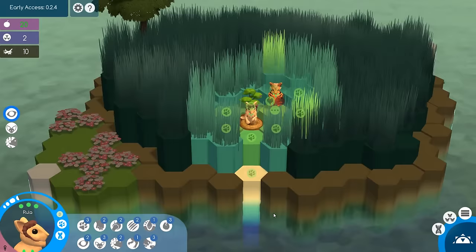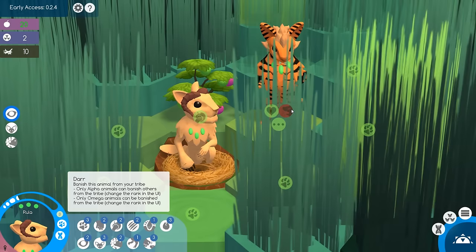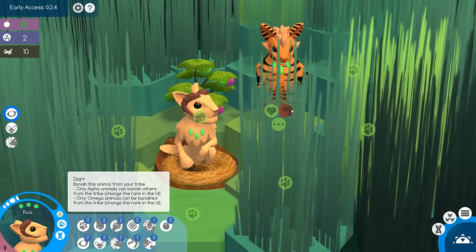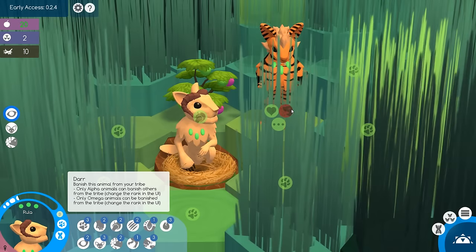Let's go ahead and look at her genetics. BANISH! That is so cool — banish this animal from your tribe. Only Alpha animals can banish others from the tribe, and only Omega animals can be banished. This actually gives some use to the Alpha, Omega, and Beta levels that you can assign — with Alpha being the top, Beta the middle, and Omega the bottom. I'll have to think about that. It was kind of fun to have to struggle with a tribe member you didn't particularly want and figure out how to weed their genetics out, or sacrifice them to the big birds or the cactus.